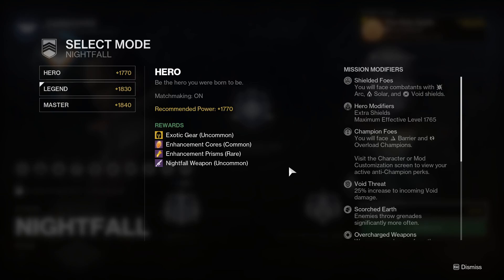When you look at Hero, the power level is different because it's 1770, but you will be capped at 1765, so there's only a five power level difference. Honestly, you won't really notice this much, but you will notice that the enemies are slightly tougher than normal.